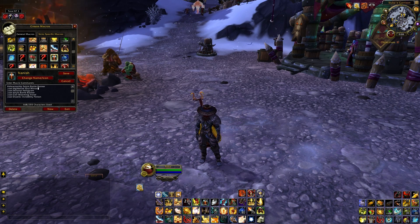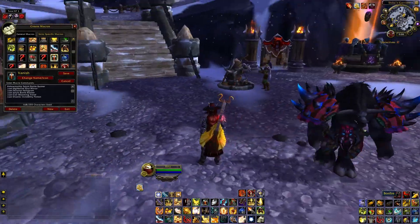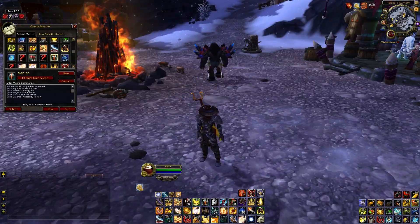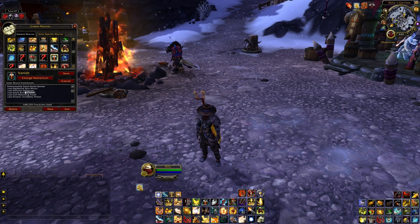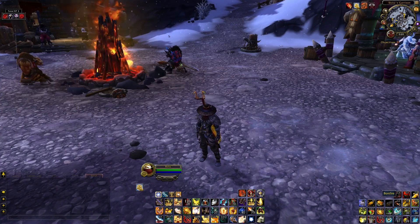The Battle Banner drops combat. The Ever-Blooming Frond gives me a nice heal-over-time as long as I remain out of combat and don't take any damage. Then the Draenic Invisibility Potion activates like a stealth — the only problem is it doesn't activate in combat, which is why I use the Battle Banner first to drop combat and then use the potion.